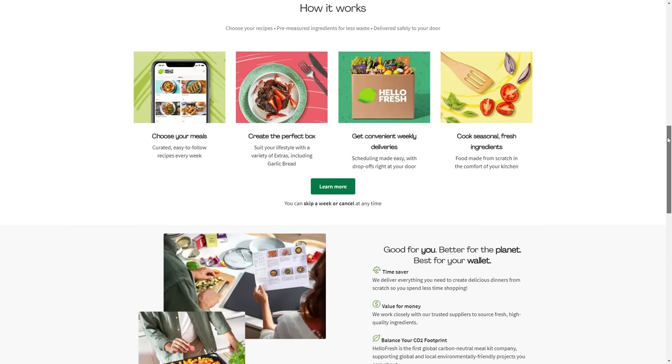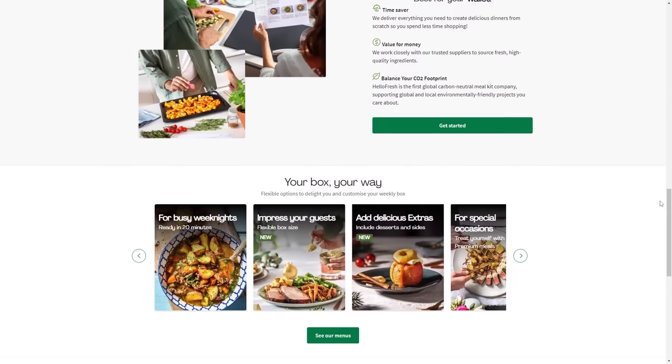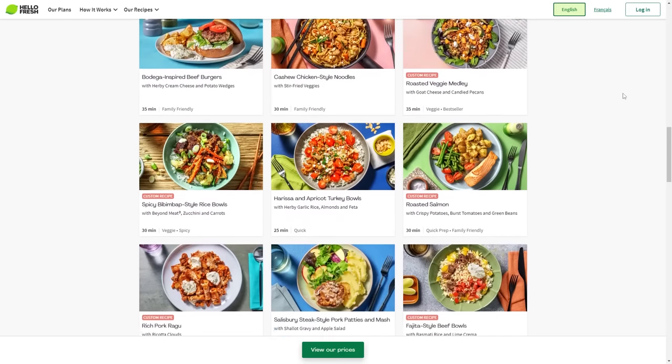Today's video is sponsored by HelloFresh, which is so exciting to me. I love HelloFresh and one of my 2023 resolutions is to make more homemade meals. HelloFresh is here to help and it is definitely my favorite meal kit delivery service. It's an easy way to eat well while saving money — instead of ordering expensive takeout, I can cook up a fast, easy, restaurant quality meal right in my own kitchen. HelloFresh is cheaper than grocery shopping and 25% cheaper than takeout.